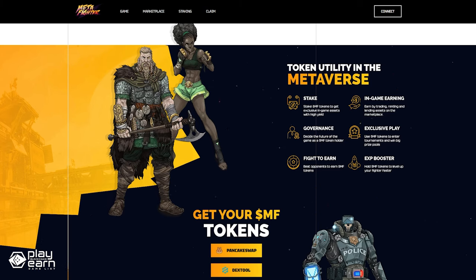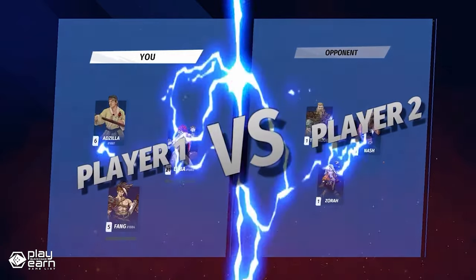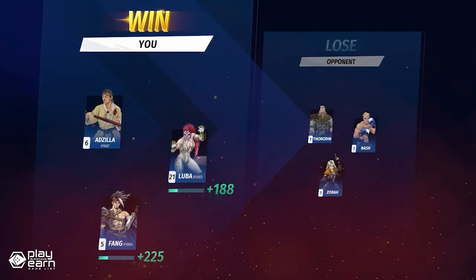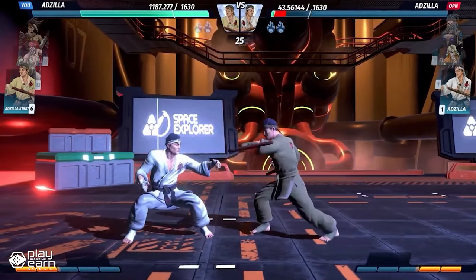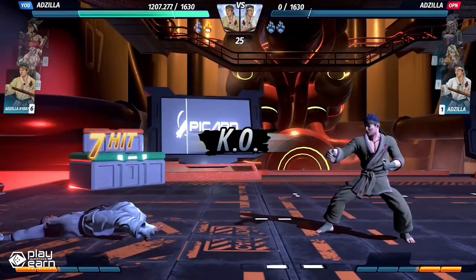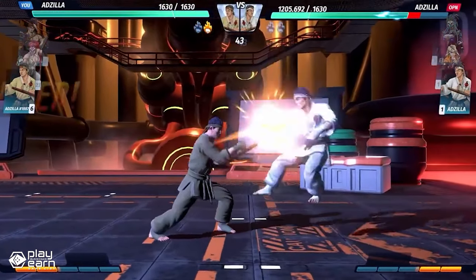The game has its own token called MF, which is used for various purposes in the game. You can use MF to buy fighters, skins, arenas, and other items from the marketplace. You can also use MF to stake in the game and earn passive income. You can also earn MF by playing the game and winning matches. You can try the game out right now if you are interested. For even more info, you can check their website and socials.